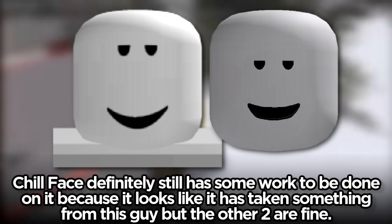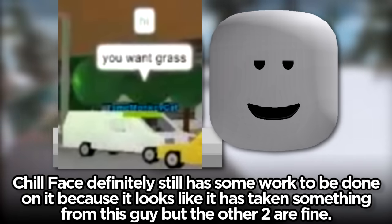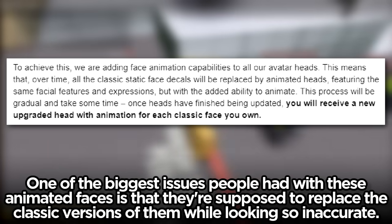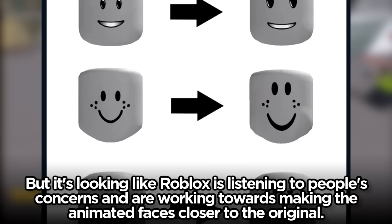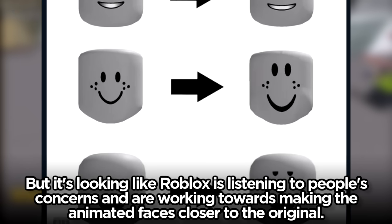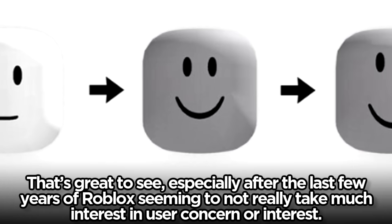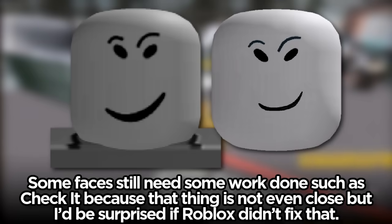Chill face definitely still has some work to be done on it, but the other two are fine. One of the biggest issues people had with these animated faces is that they're supposed to replace the classic versions while looking so inaccurate, but it's looking like Roblox is listening to people's concerns and working towards making the animated faces closer to the original. That's great to see, especially after the last few years of Roblox seeming to not really take much interest in user concern. Some faces still need work, such as 'Check It,' because that thing is not even close — but I'd be surprised if Roblox didn't fix that.